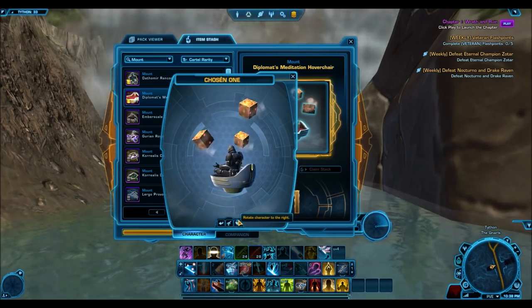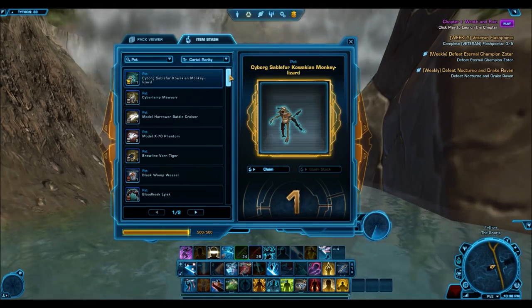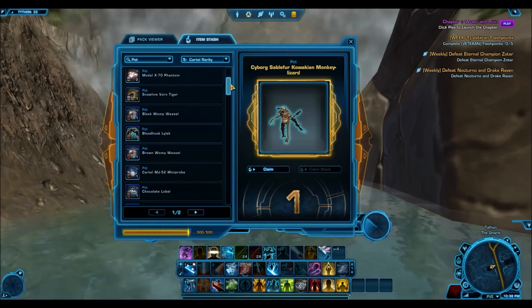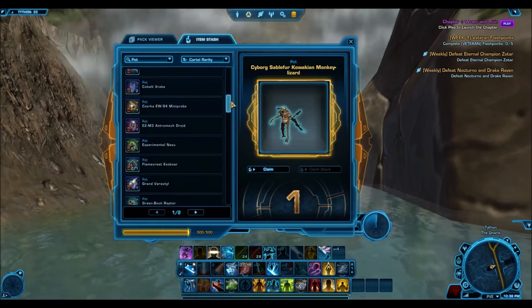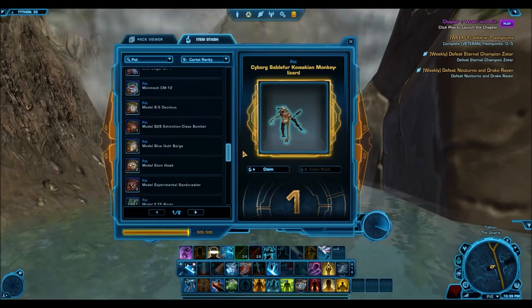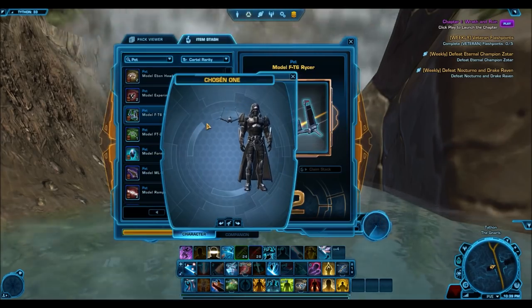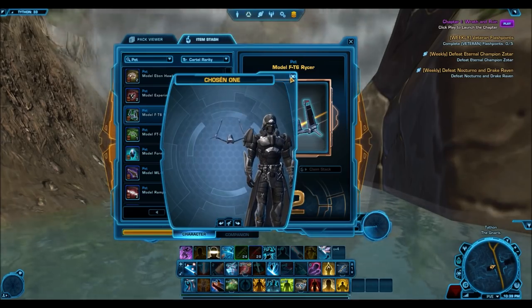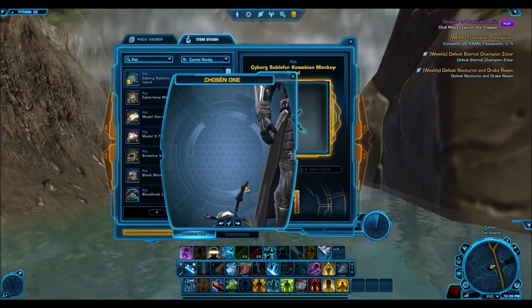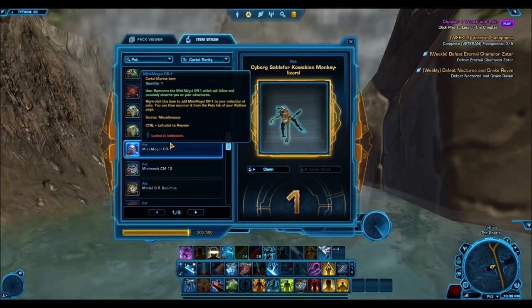The pets — I got 77 pets, also very similar. If you look at the numbers, I was getting very similar in terms of variety: 70-ish armor sets, 70-ish weapons, just above 80 mounts, and then 70-ish pets. So they're all pretty standardized. I did end up getting one gold pet. Not sure how much it will sell for, but it's a very cool looking pet — it's like a cyborg version of a Quokkian monkey lizard. And then five silver pets and 71 bronze pets. So you see a trend here: very, very few silvers, and lots and lots of bronze.